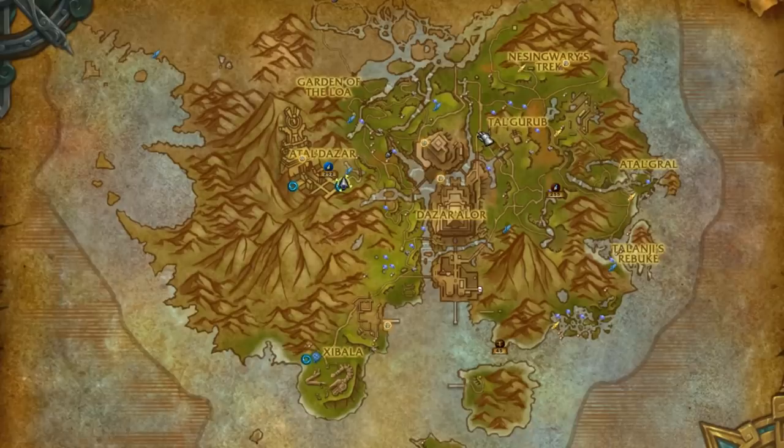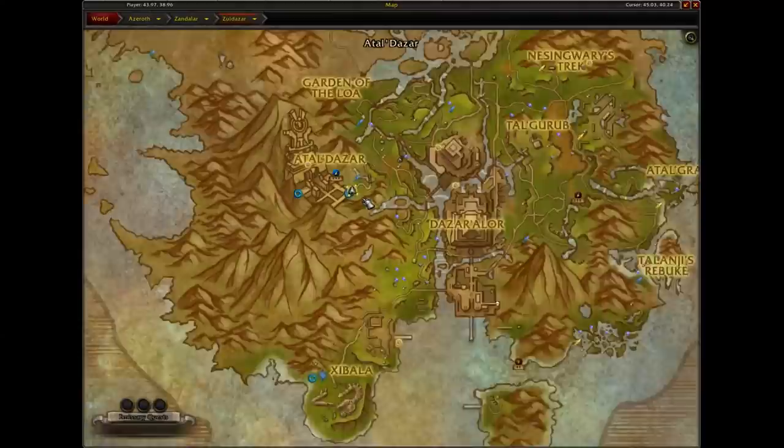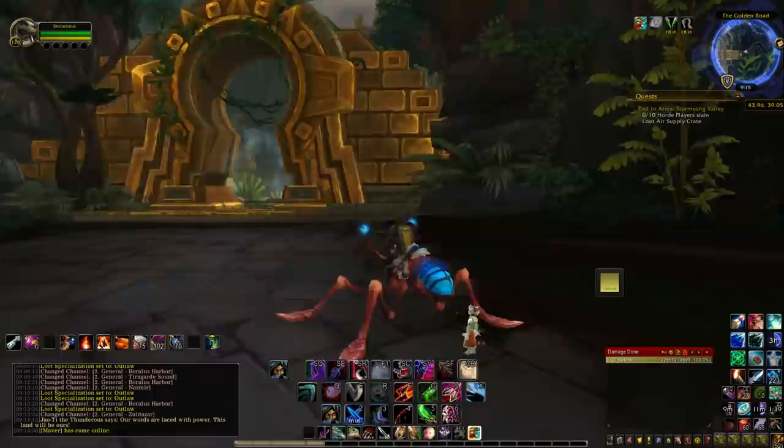The next one is in Zoldazar and it's pretty complicated to explain, so I'll just show you my footage. Just keep in mind that you will need a glider or some sort of slow fall. As a starting point, head to the entrance of the Atal Dazar dungeon and just follow what I do here.